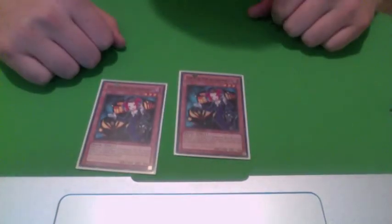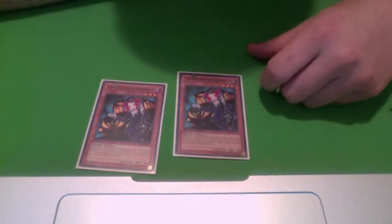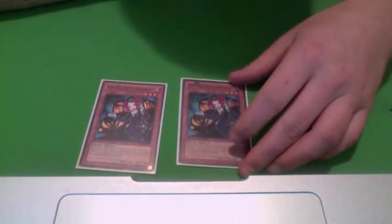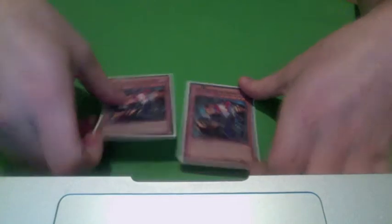Two Torguides. This lets you search and Special Summon Djinn from the deck, or Torguide or Sangan. If you have the Ritual Spell and Perfection in your hand when you have this, summon this, bring out Djinn, Ritual Summon Perfection — they can't Special Summon at all anymore.